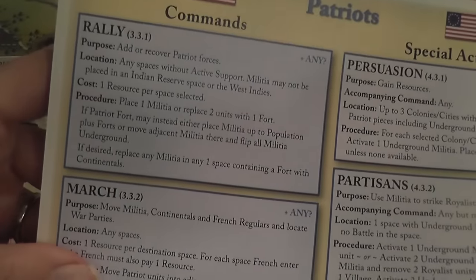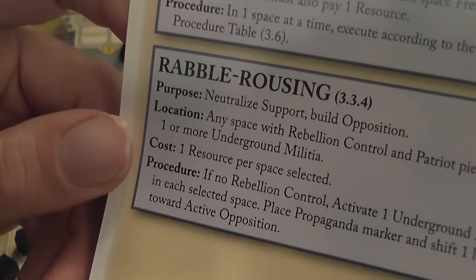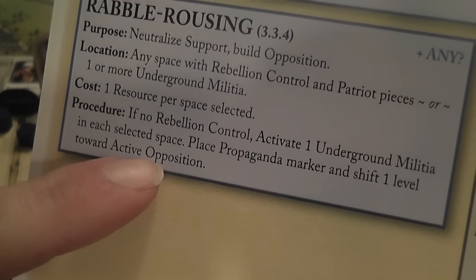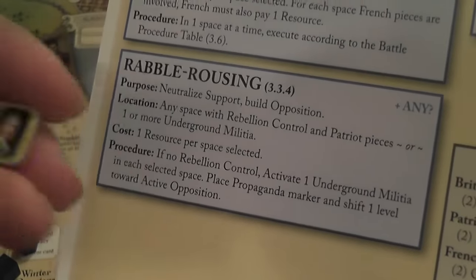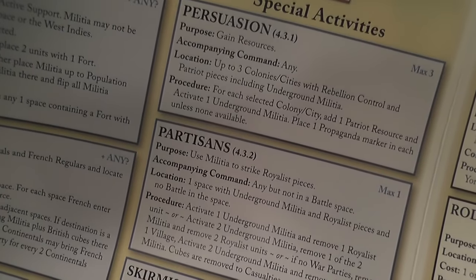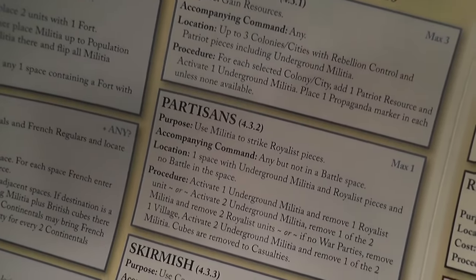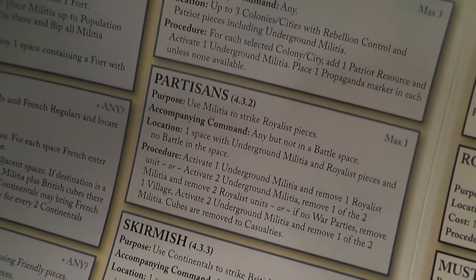For the American Patriots: Rally gets more people; March moves them; Battle starts a large-scale fight. Rebel Rousing activates underground militia, shifts support toward active opposition against the British, and places a propaganda marker that makes it harder for the opponent to adjust support in that area. Persuasion gains resources. Partisans uses militia to strike royalist pieces — you activate underground militia and remove royalist pieces. Skirmish inflicts small-scale damage to the opponent.